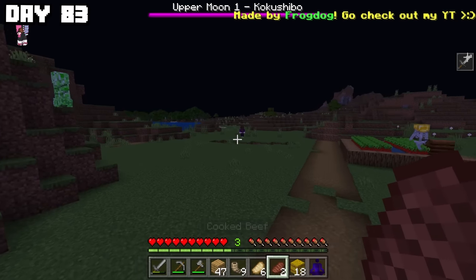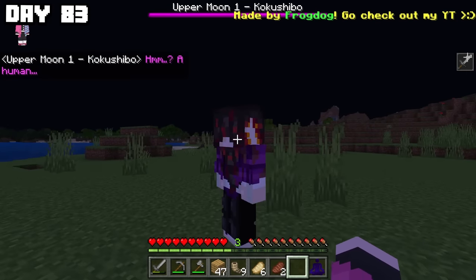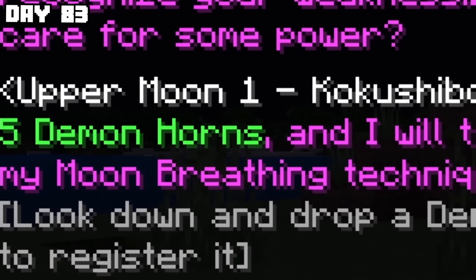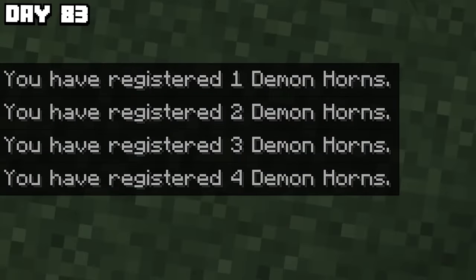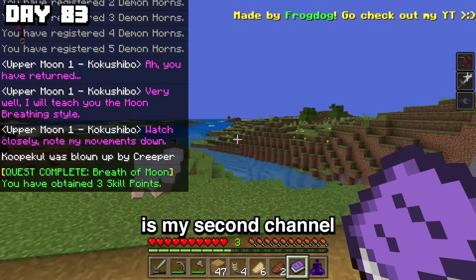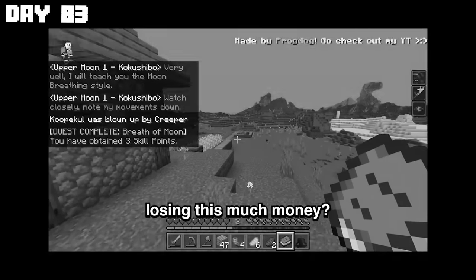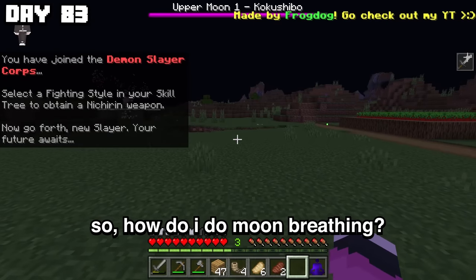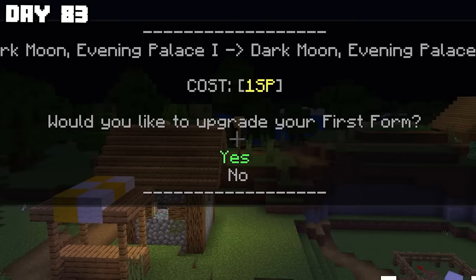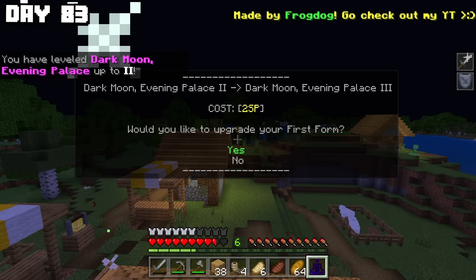Day 83, I found Upper Moon One Kokushibo hiding outside a village. For some reason, I went to talk to him. Five demon horns for moon breathing — I'm interested. I'm going to do it. I couldn't move while talking to Upper Moon One and got hit. Is my second channel really worth losing this much money? At least I got moon breathing. I can buy different moves with skill points, so basically I'm a weakling until I get all of them.